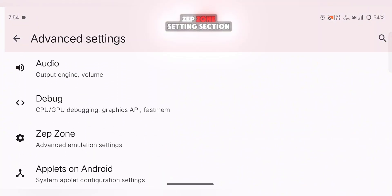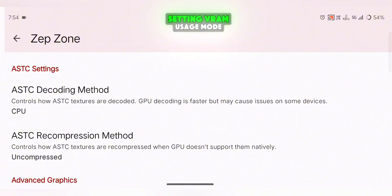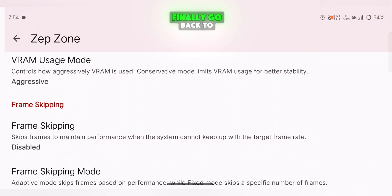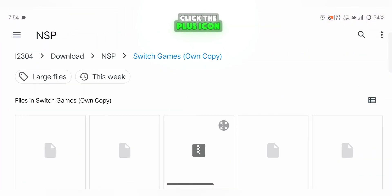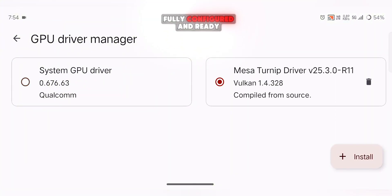Now head to the Advanced Settings section and keep the memory layout at the default 4GB DRAM setting. For VRAM usage mode, select Aggressive to make better use of GPU memory. Finally, go back to the main settings and add your GPU driver — this is required for Snapdragon devices. Click the plus icon, select your driver file, and you're done. The emulator is now fully configured and ready for testing.